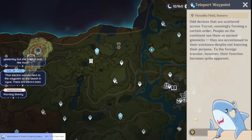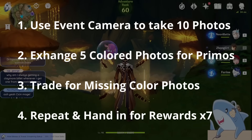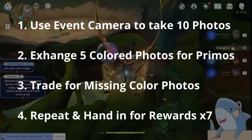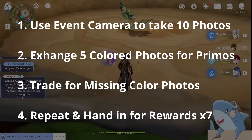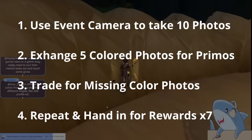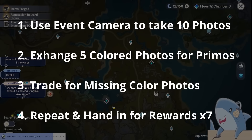Let's go over a recap on what you need to do to complete the event. First, use the special event camera that you are given to take 10 photos of monsters based on what the daily description is. Today you have to take pictures of monsters with wings — it could be something else every other day. That will give you 10 randomly colored photos belonging to one of five different color types. Exchange all five color types of photo seven times to get the maximum amount of rewards. Trade with friends to get the color photos you need if you're missing any, and make sure to complete the event quickly because it's only here for about five days.